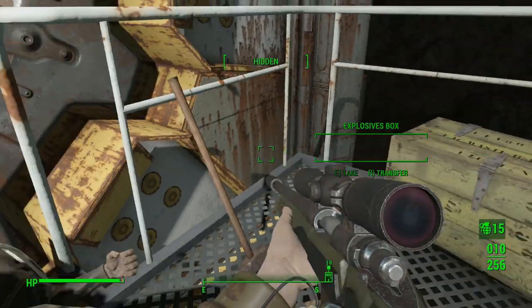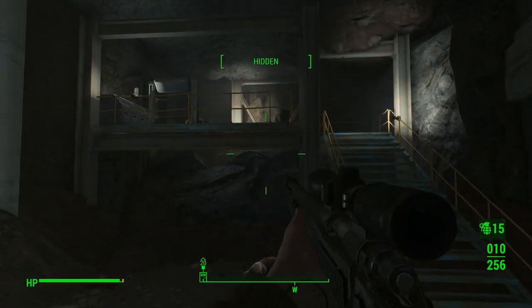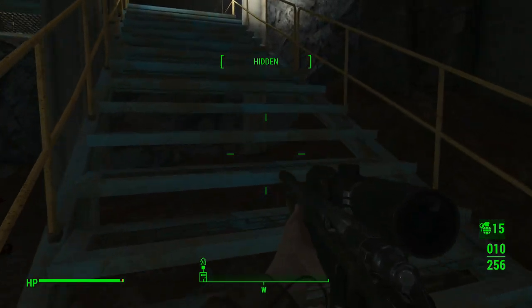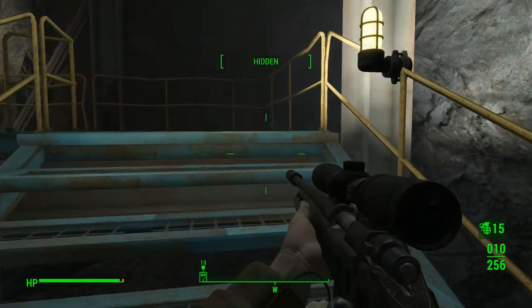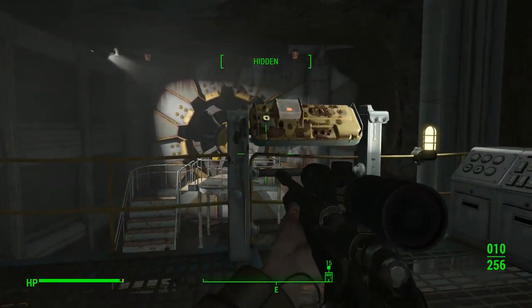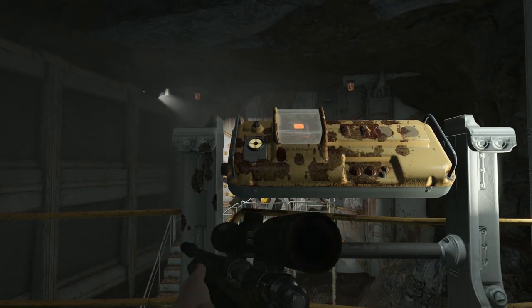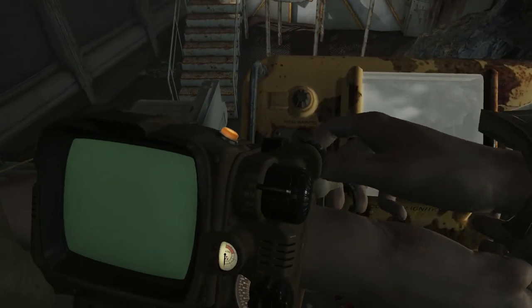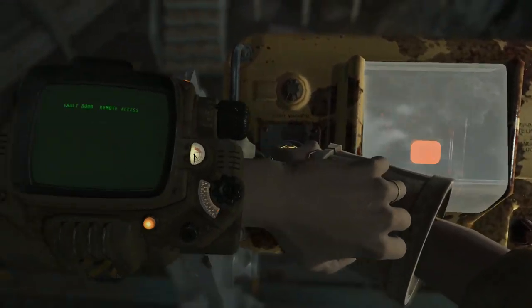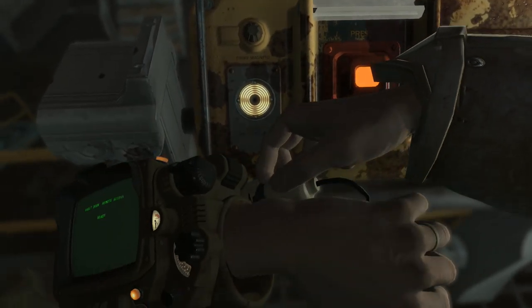We've got this crate here with some more frag grenades and a mining. Let's go and open the vault and take a look around. Now I understand from some of the comments this is perhaps a DLC? Not sure, I can't remember. I don't know if I've even done this before. I don't know how much of this mission we'll do either, but we'll certainly start it anyway and just take a look inside.